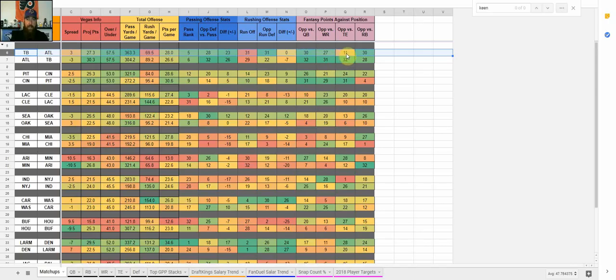Atlanta ranks 27th against wide receivers, 11th against tight ends, and 30th against running backs — so they've given up a lot of points to everyone except tight end. On the other side, Atlanta going up against Tampa Bay: Tampa Bay has been 28th or worse against every single position. So getting a piece of that Atlanta-Tampa Bay game is going to be huge this week. You can research any of these games going down the list. I also use this matchup sheet for my against-the-spread bets — I usually try to bet on three or four games and parlay a couple in the RotoPros member Slack chat.